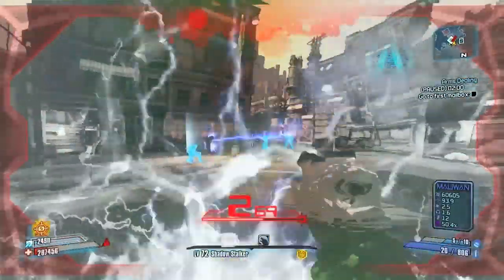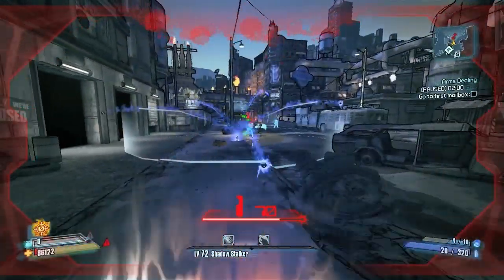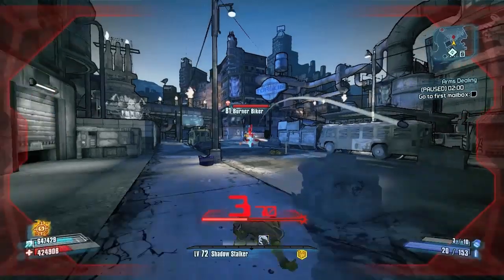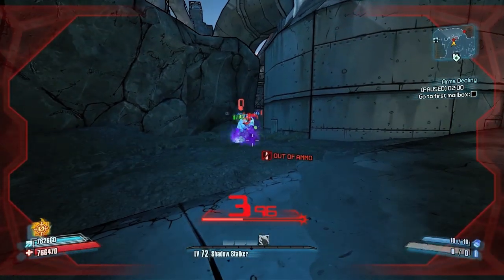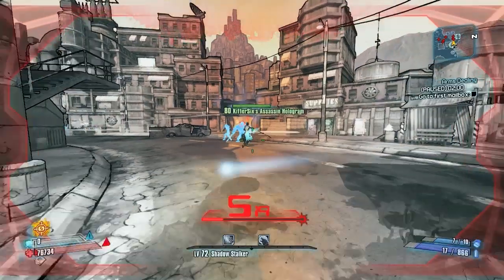The Grog Nozzle isn't used so much as an actual handgun, but what it does is allow you to heal yourself pretty dramatically. If you're almost dead and need health real quick, just switch to your Grog Nozzle, throw a grenade, and any damage those enemies receive comes back to you in health. The Eviscerating Grog Nozzle can also be used to stab for health — it's pretty awesome.